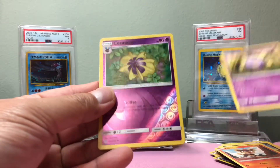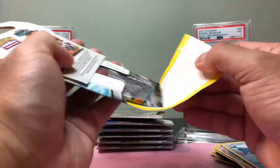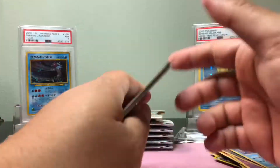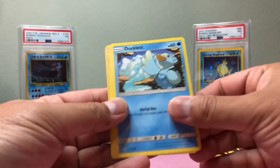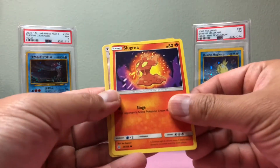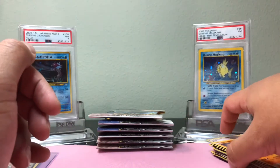Koffing — got a Reverse Holo and a Warlord. Koffing — got a Steel Energy. Koffing again — got a Holo Reverse Holo and a Groudon. So far we only got a Pikachu — no holo, nothing great.